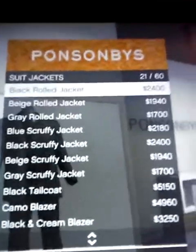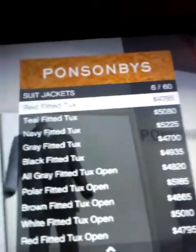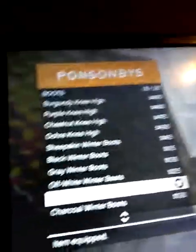Go all the way up to the first suit jacket — it looks like this. Then go to shoes and specifically grab these exact boots. Go to boots and click the ash winter boots — the white ones. Make sure you keep them white.